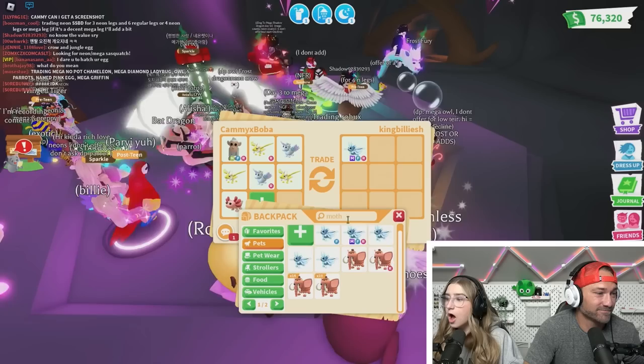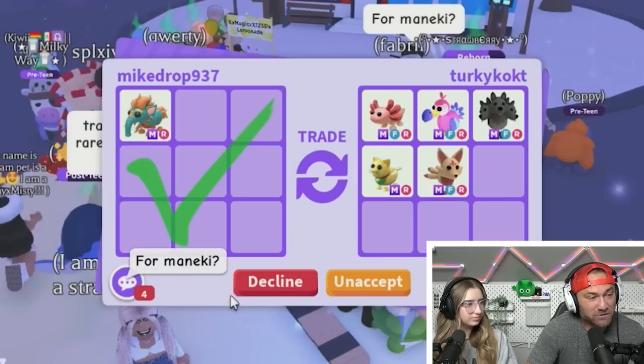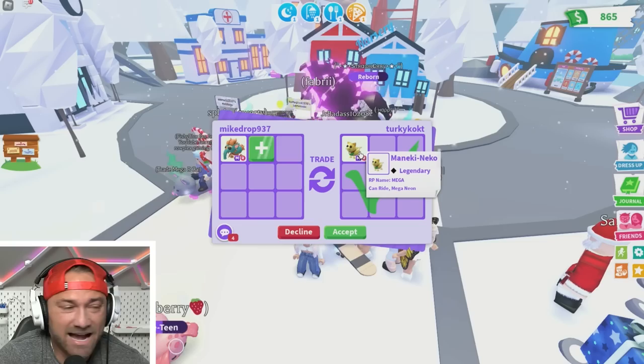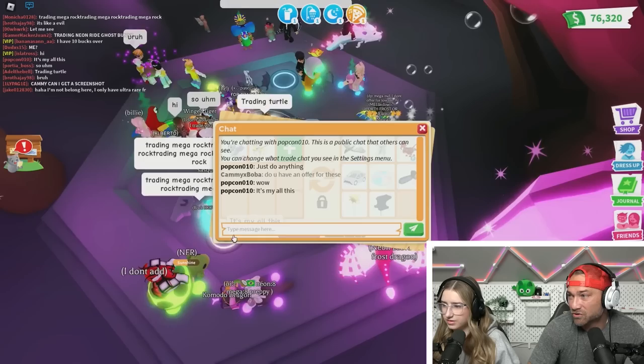I'm going to switch it out. What if I go Mega Baku? I have a Mega Baku though — if I don't feel like I want to do it, I shouldn't because I like the Albino more. Someone's saying trade the Baku for the Mana Kai Neko — it's kind of the same egg. The Mana Kai Neko is cuter but it's not my favorite egg, so it's hard to get attached.